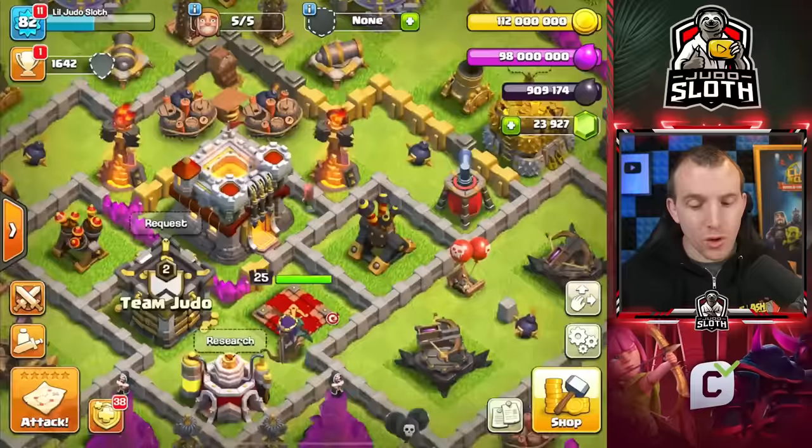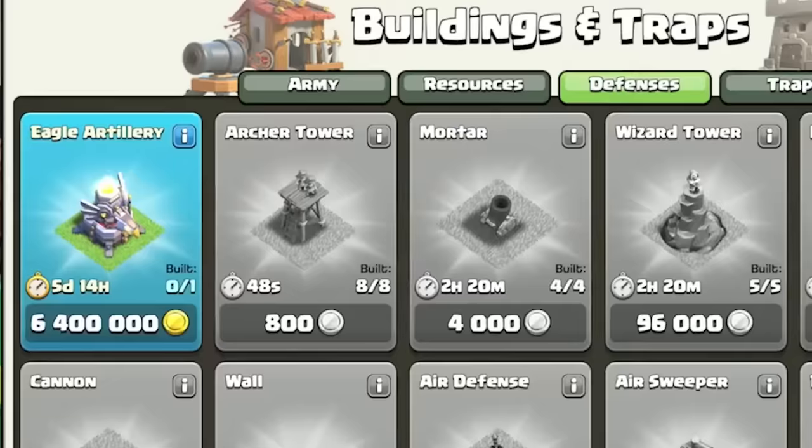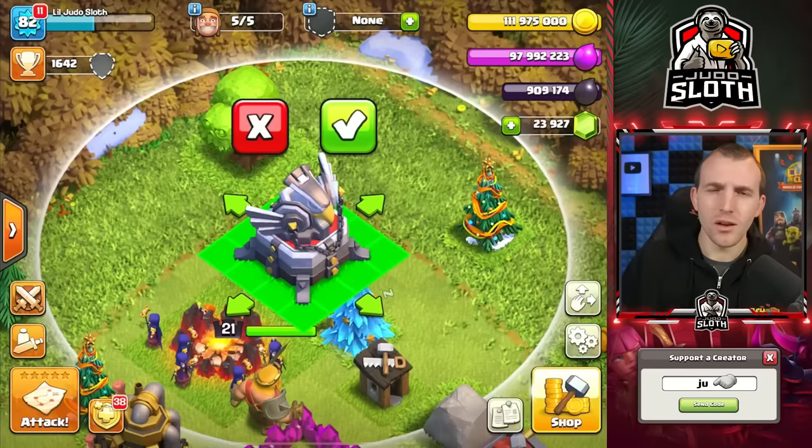We would have to get the heroes to level 50 to max out Town Hall 11. I was looking at this and thinking, why do I have my lab in the center of my base? And then I realized it is a placeholder for the Eagle Artillery — I haven't even built it yet. So this is going to eat into the special offers straight away.